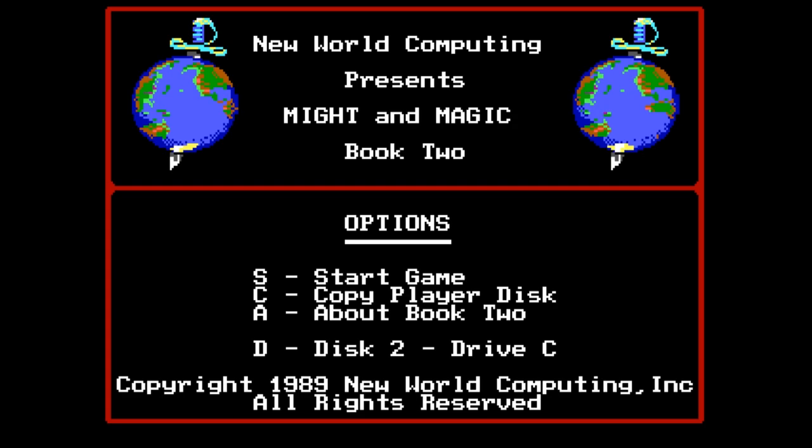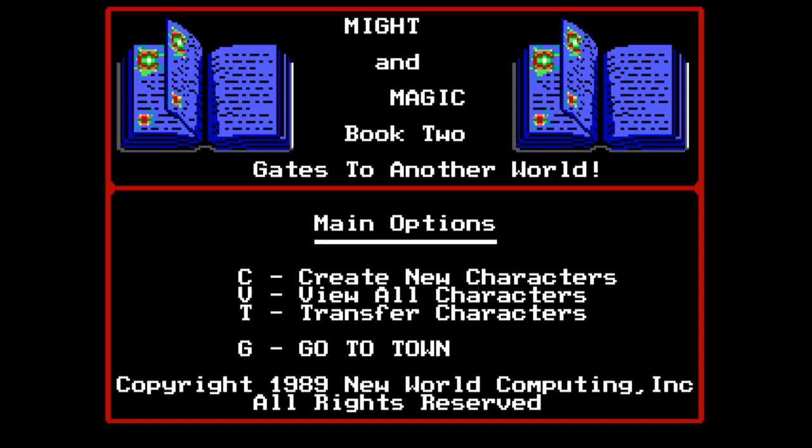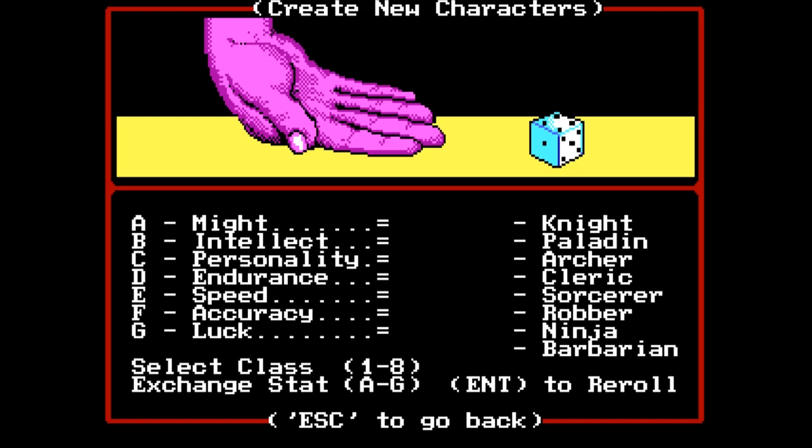So the first thing we have to do is create our new characters. Normally it comes with a selection of six pre-made characters, and then you have hirelings, which we actually don't have access to until we've unlocked them in-game. This is a six-person party to begin with, and it goes up to eight with two hirelings, which you will want because later game gets kind of crazy. I've deleted all the pre-made characters because we're going to make our own.